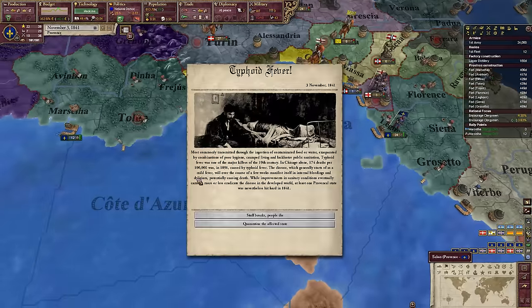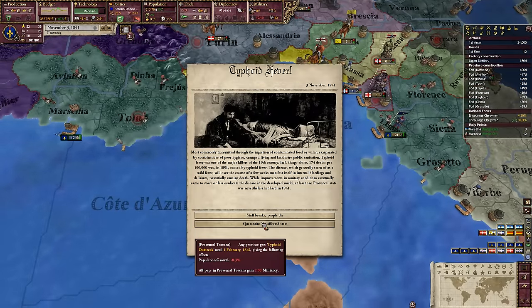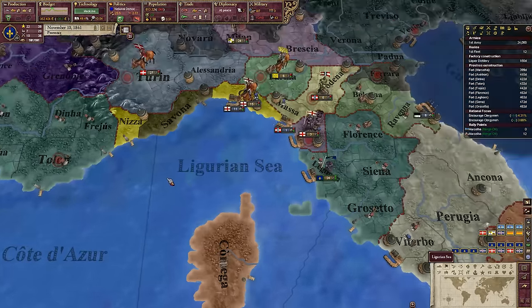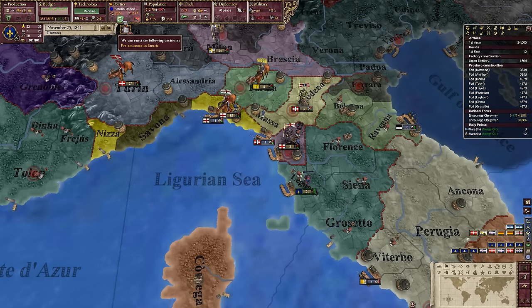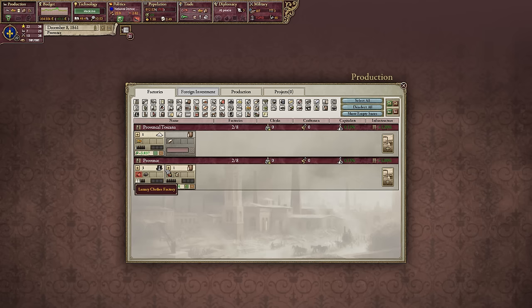We have a naval base now, so we can support a few more ships. Still not enough, but it's better than it was before. I'm going to get rid of this factory here — hopefully that just starts to make some cash.